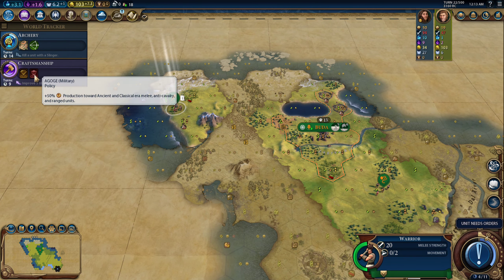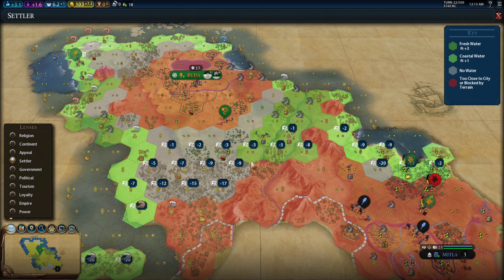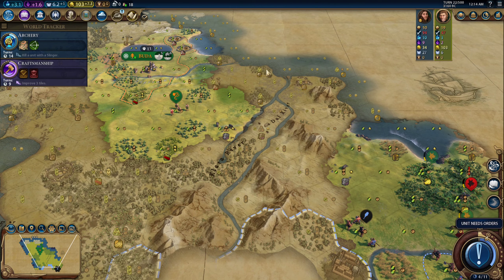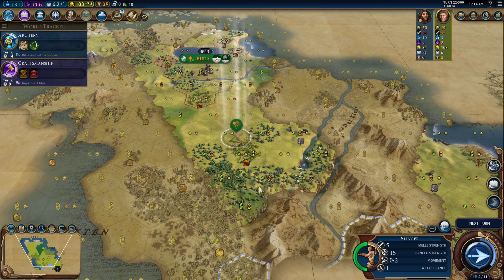In a couple turns we'll get a go-gay, we'll finish our settler, we'll have another city settled. I'm going to forward settle on her for loyalty purposes — probably right here. Build a campus because she's outclassing me in science really, really badly. And then I'll just try and do a warrior rush on her.